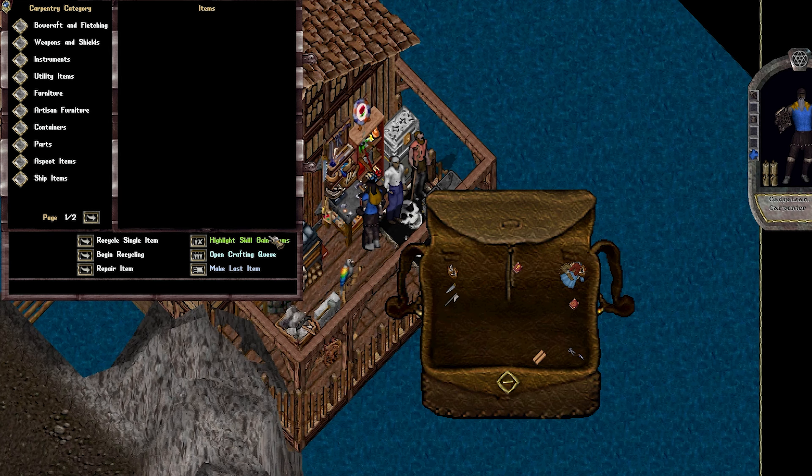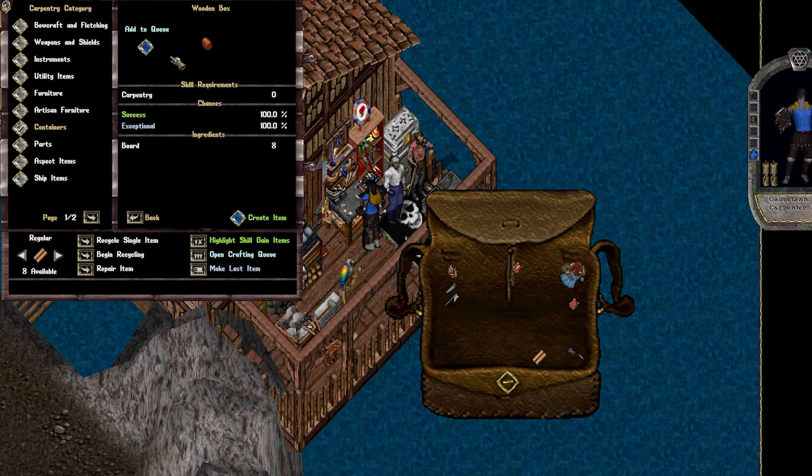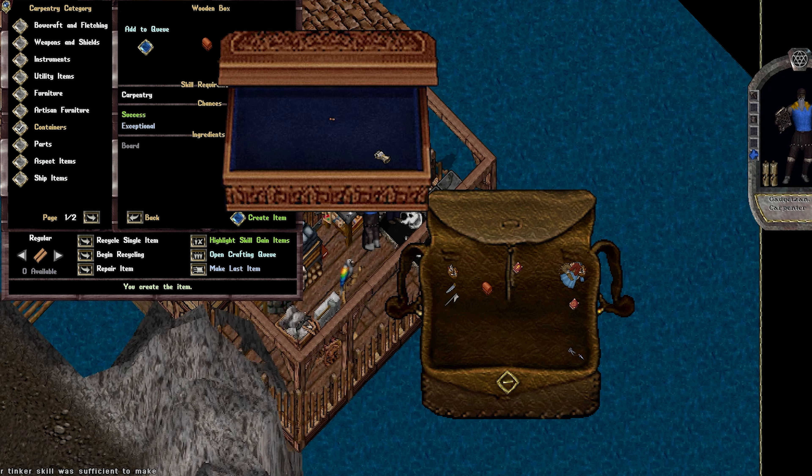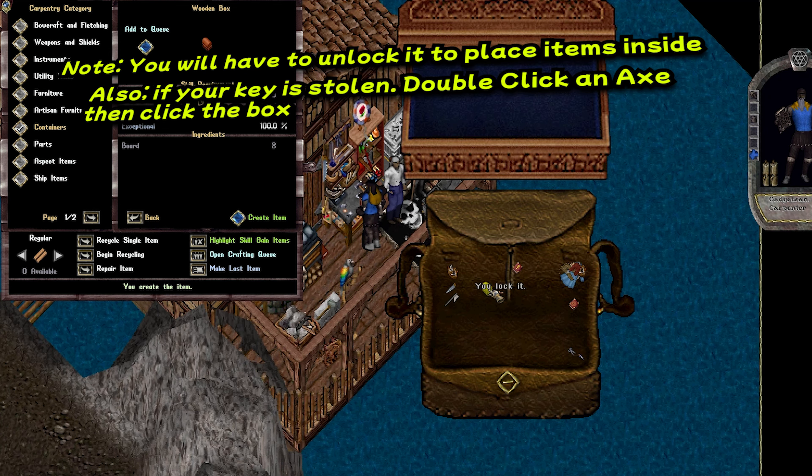Sorry, thieves. Let's just get it over with — you know it's coming. Let's rip the bandaid off. Currently, a locked box made from a carpenter for the low cost of eight boards will keep most thieves out. Just use that key that comes inside of the freshly crafted container and boom, it's locked.